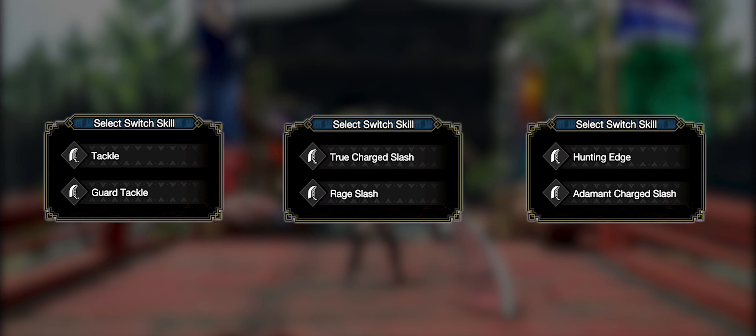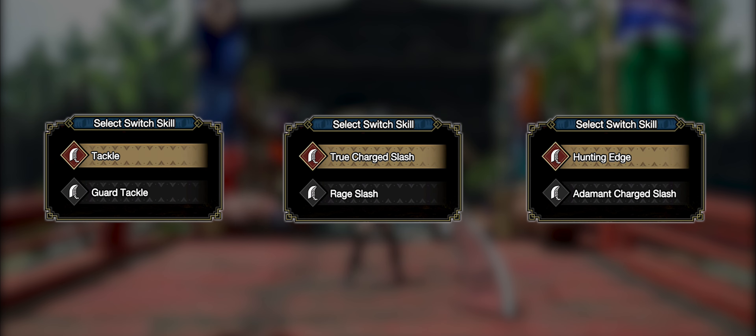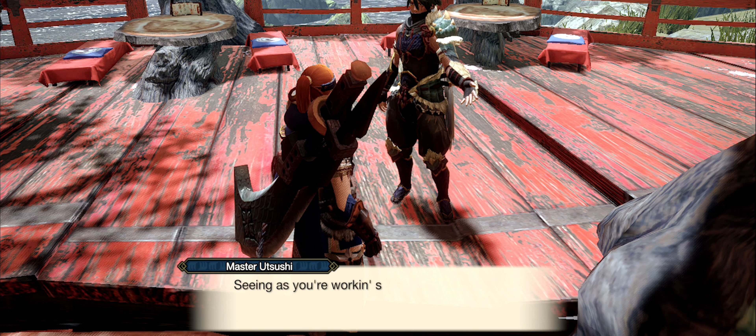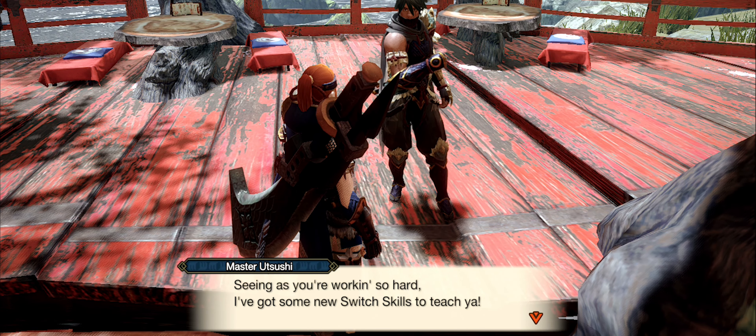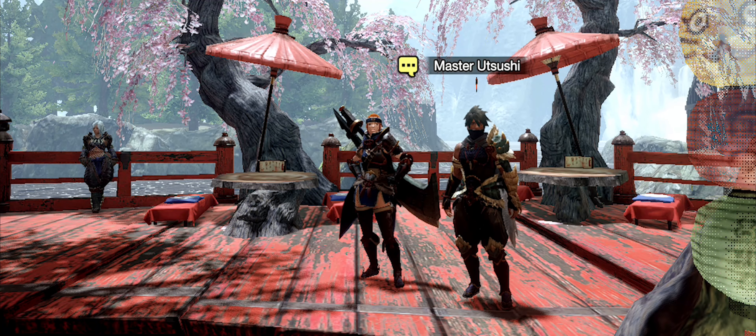Every weapon already has one Switch Skill of each set by default. The other Switch Skills must be unlocked by completing different tasks. After you complete the requirement, talk to Master Utsushi — he will have a yellow speech bubble above his head.